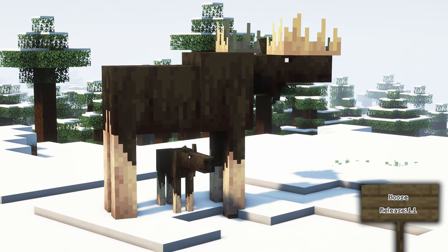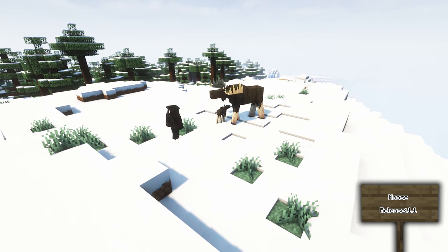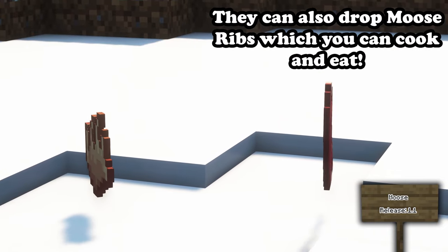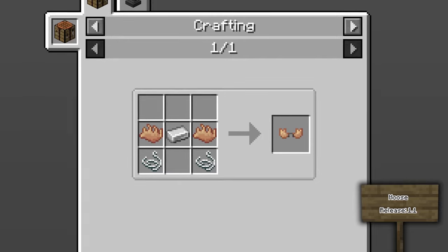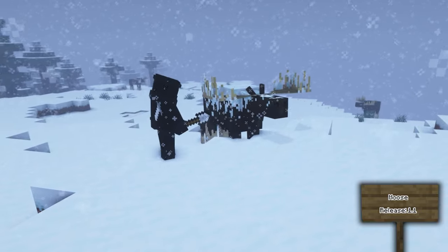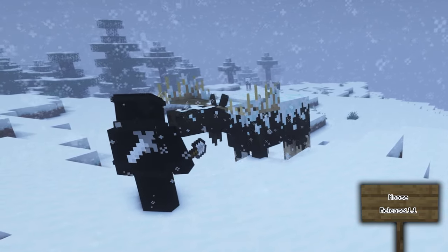The Moose can be found roaming in snowy tundras or taigas with their young. These giant mammals are neutral but can do serious damage if provoked. They will occasionally be seen jostling with other moose. Every 7–10 days a moose will drop an antler, which can be crafted into an antler headdress giving the wearer extra knockback when attacking. You can breed moose with dandelions. Moose can gather snow on their back, which can be removed with a shovel, water, rain, or a hot biome.